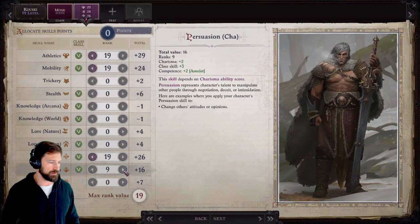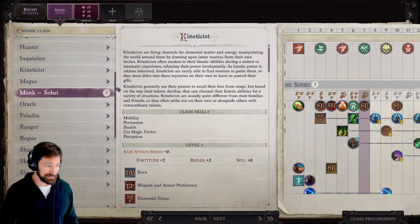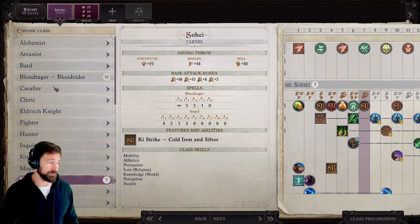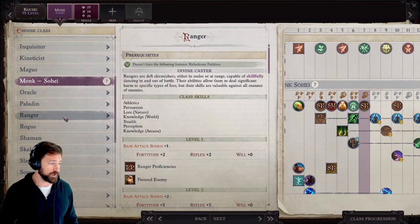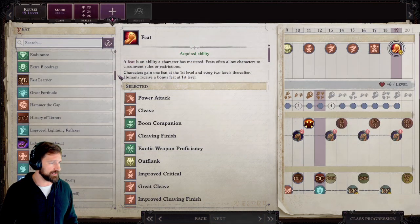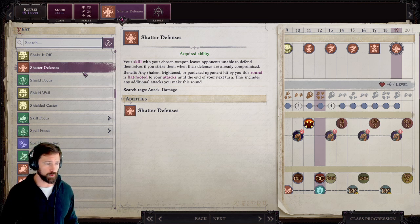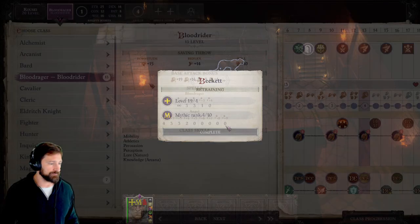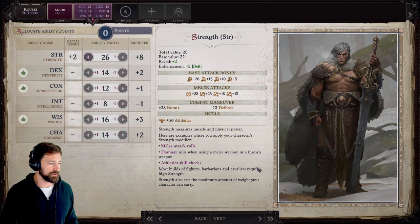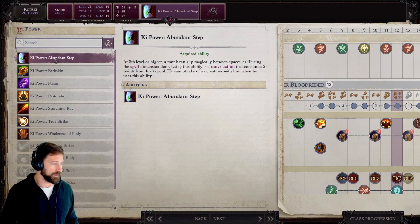At level 19, Sohei again. You can also spend these last two levels on full BAB pet classes like Cavalier or Ranger Nomad archetype if you want. Our feat at level 19, now that we have Dazzling Display, is Shattered Defenses. At this point in the game there should be somebody in your party with Prideful Aspect or Dirge of Doom, so a lot of enemies that aren't immune to being shaken should automatically be shaken, and your attacks will be against their flat-footed AC — very nice for added accuracy. Finally, at level 20, 8th level of Sohei — primarily just get another Ki Power, some extra Ki Pool, and I'm going with Abundant Defense.